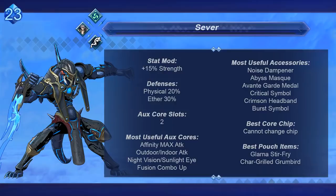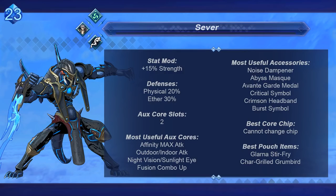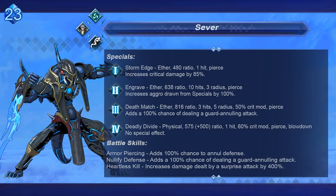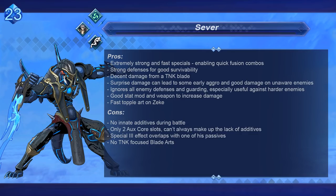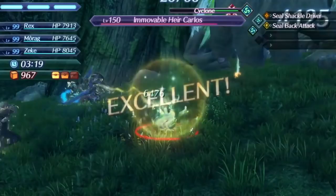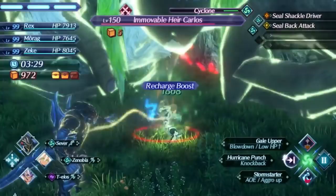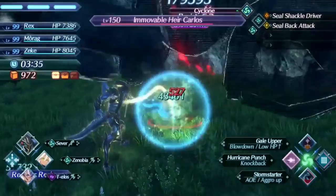The next blade we have is Sever. Sever is one of the better tank class blades in the game from a damage output standpoint, thanks to the powerful Knuckle skill set and the fact that he always ignores the defense and guard rates of enemies. His arts have fast animations and high ratios, and he has strong access to driver combos depending on the driver he is used on. His 400% surprise damage additive can lead to some pretty silly damage cap instant art hits, but this admittedly isn't too useful in many practical scenarios. He has some of the fastest and best specials in the entire game — his level 1 is only one hit but very powerful and fast with critical damage in effect, which can lead to very good fusion combos. His level 2 has one of the highest hit counts for a level 2 special, and since it always ignores defense and guard rate, it is very powerful for chain attacking.